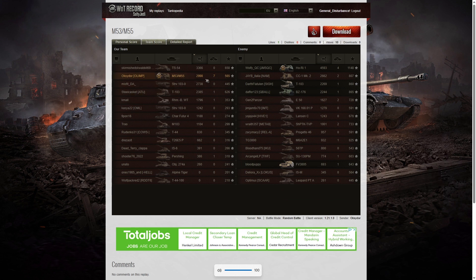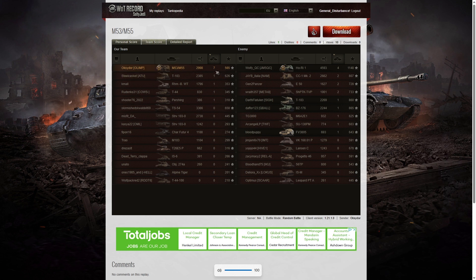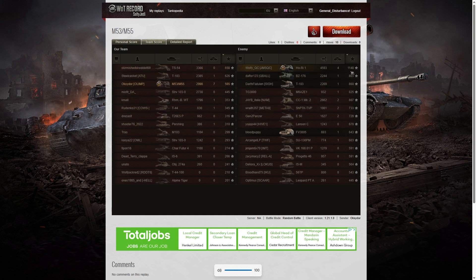Looking at team score, Oxidor didn't get the highest damage in the game. That went to the Ho-Re-1 who got a High Caliber for 4,593 hit points. Second place was the TS-54 on the enemy team with 3,366, and third place went to Oxidor with 2,998 — plus a Top Gun. When it came to kills, he definitely had the highest number: 7 kills to Oxidor, 4 kills to the Ho-Re-1. For base XP, it was the Ho-Re-1 who did best with 1,148 — the only one to get over 1,000 base. Oxidor got the third highest base XP on his team with 565.